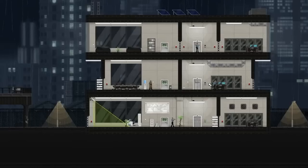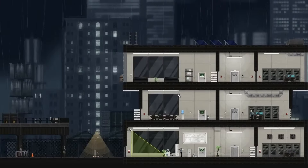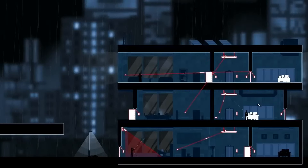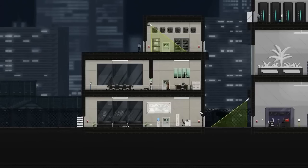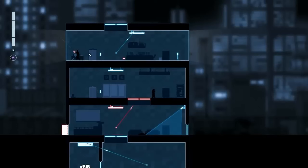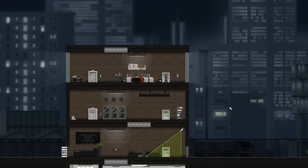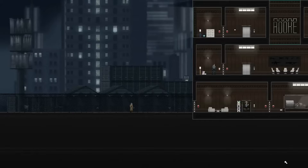Gunpoint is a stealth puzzle game focused on the rewiring aspect to trick people. You use a device called Crosslink, which lets you see how all the security devices in a level are wired up, allowing you to click and drag with the mouse to rewire them. The result is clever gameplay design with sometimes hilarious moments. The gameplay is very engaging and offers some challenges, but it is not punishing. There are many ways to be creative in your playthrough. The gadgets and abilities you unlock range from extended mobility for your player character to more capabilities for your Crosslink program. The community is also a great part of the game, with lots of custom-made levels.